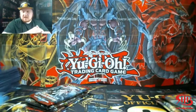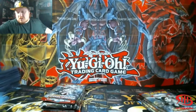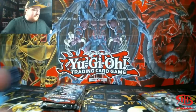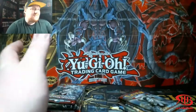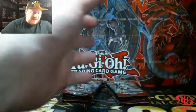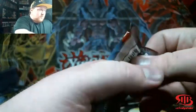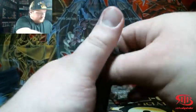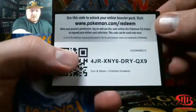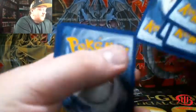Remember, these are at BJ's Wholesale stores and they are $19.99 a box. So for $20 you're getting five packs, that giant oversized promo card, the two Black Star promos, the figure, the pin, and a code card. For Sun and Moon it was four packs, and for XY it was three packs — think there was a Mawile one.